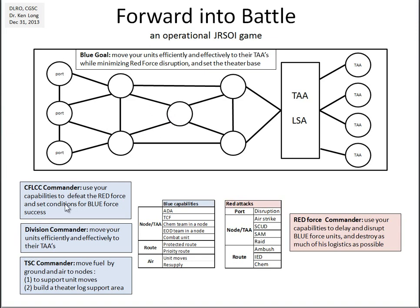The CFLIC commander sets conditions. The division commander's mission is to move his 38 battalion equivalents from the ports through the network into their tactical assembly areas and prepare them for follow-on operations. The theater sustainment command commander has the mission to move fuel by both ground and air to different nodes — to support unit moves along the way and to build a theater logistic support area.